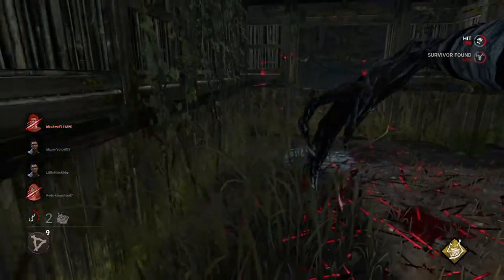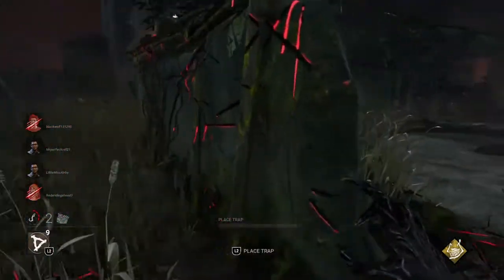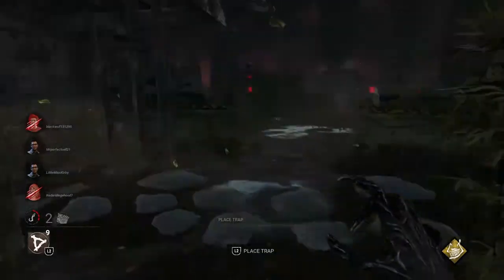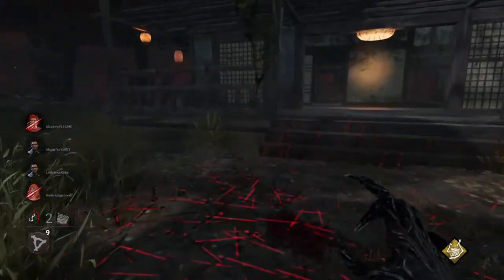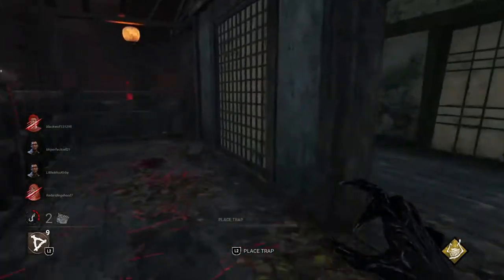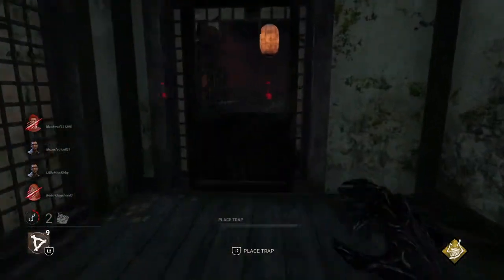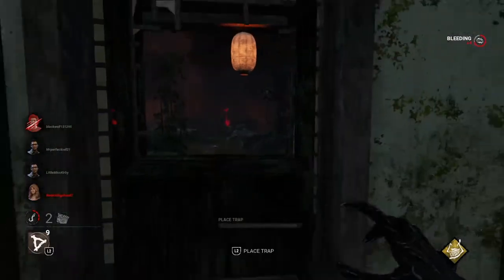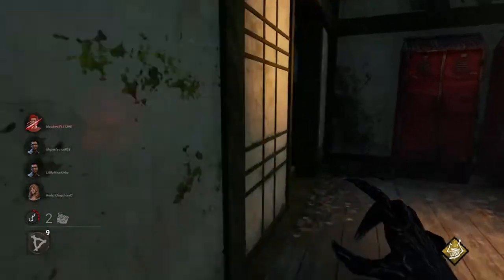That gen was touched even though it's still regressing, and it's going to constantly regress because my ruin totem is on the other side of the map. When they put themselves over here they made a big mistake, because now they're never going to be able to get rid of my ruin. At this point in the game I'm not worried about traps — it all depends on the survivors.